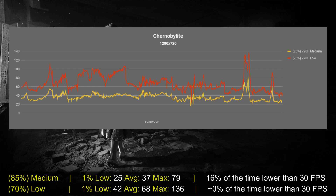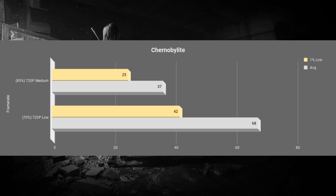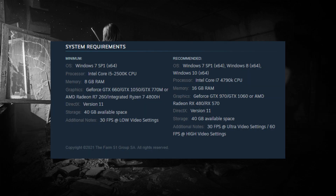Despite my recommendations, I gathered the performance using the benchmark tool. If you go with the low preset — which uses 70% resolution scaling at low settings — the frame rate average is above 60 but it can drop as low as 42, so super playable. With medium settings at 85% resolution scaling, you can expect above 30 but drops as low as 25.